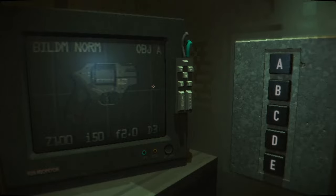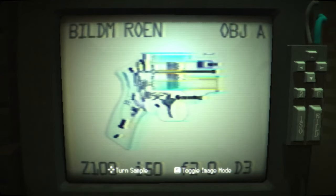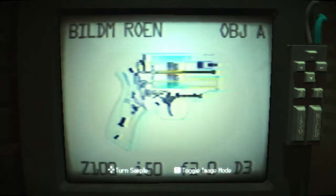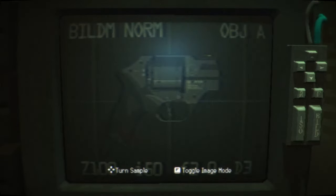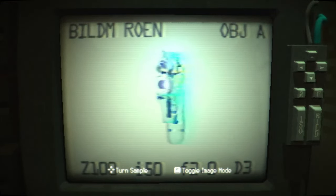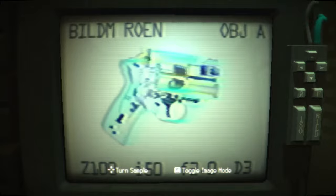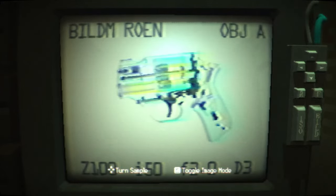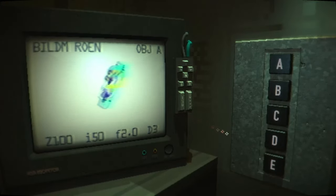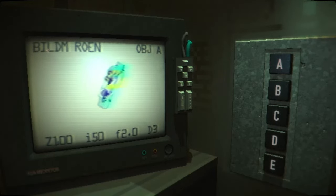What is this? Turn sample? Toggle image mode. What the heck? What am I even looking at? It looks like a pistol with the front of it cut off. Revolver. I can see three rounds in it.